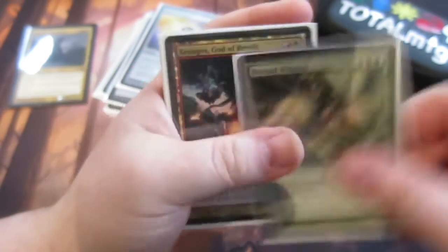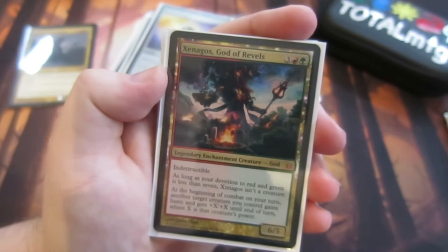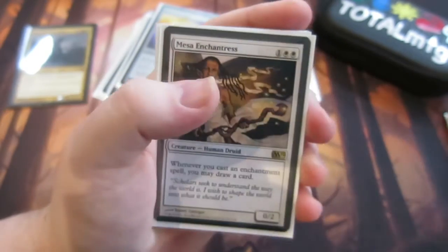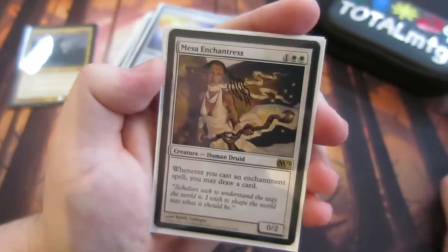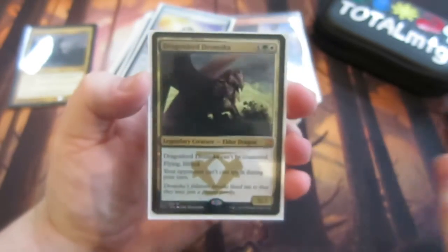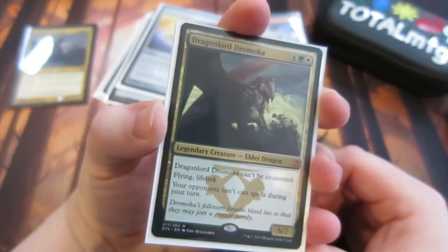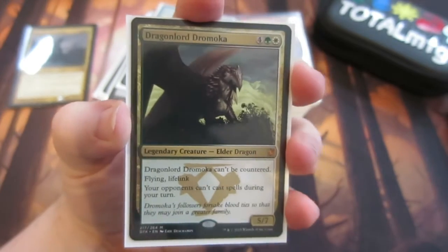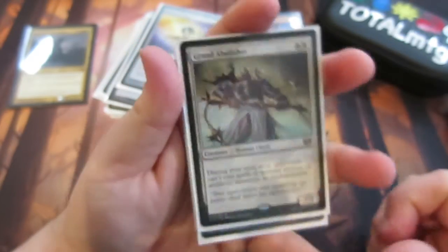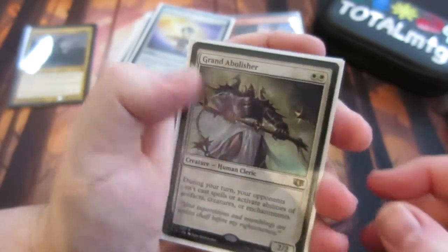Xenagos, God of Revels — it doesn't always get the devotion, but at the beginning of combat another target creature gets plus X plus X, which can be the final bit you need to get through. For card draw we have Mesa Enchantress and Eidolon of Blossoms — whenever an enchantment spell gets played you get to draw cards. Dragonlord Dromoka means your opponents can't cast spells on your turn, so you can protect yourself from having spells countered. Grand Abolisher works well during your turn too — opponents can't cast spells or activate abilities of artifacts, creatures, or enchantments. It's a little bit of control in the deck.